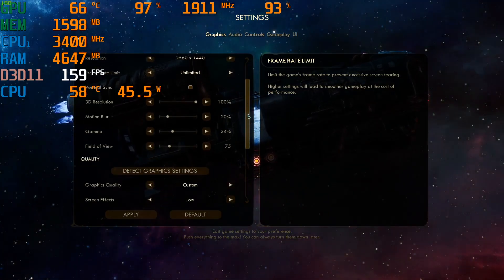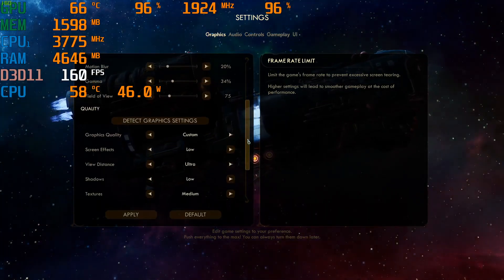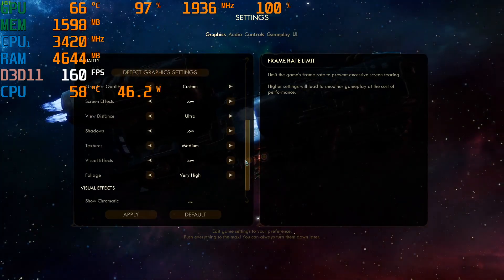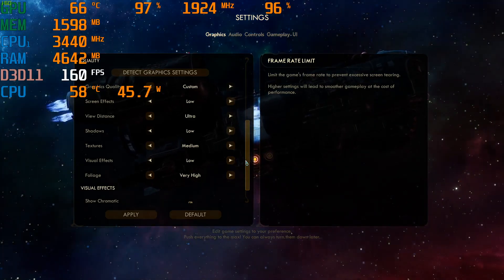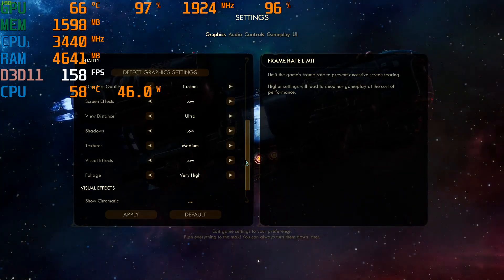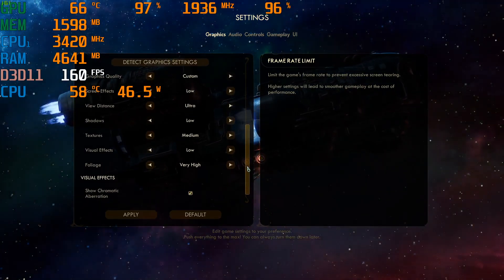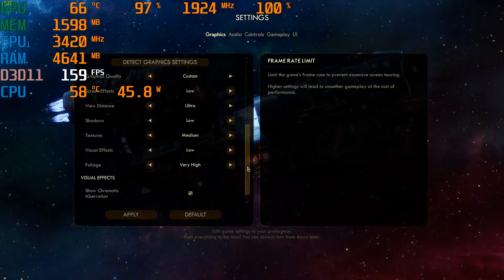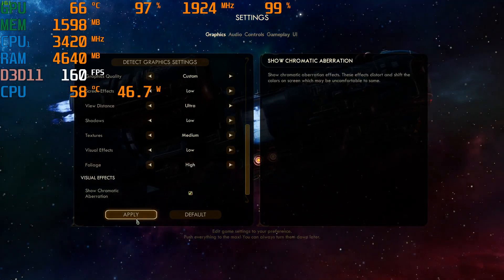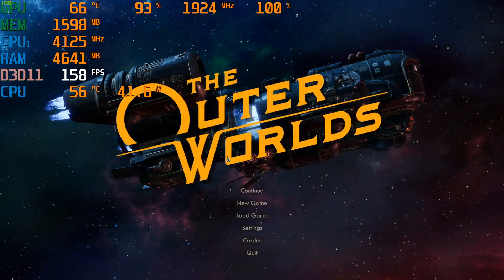3D resolution we wanted to keep at 100%. Motion blur is default. Screen effects low, view distance ultra, shadows low. Textures I've tried anywhere from medium to ultra and didn't really notice much of a difference, so we put that a little low. Visual effects low, and foliage — just this one time I'm going to try it at high. Let's go ahead and get going.